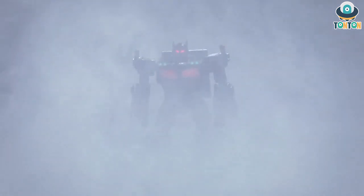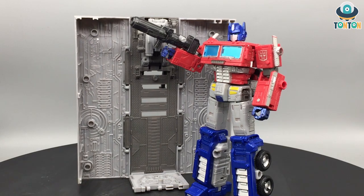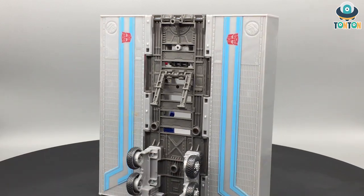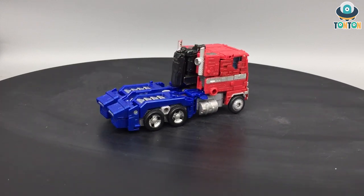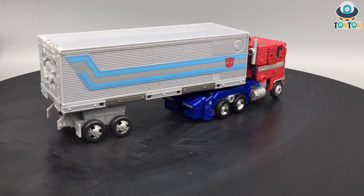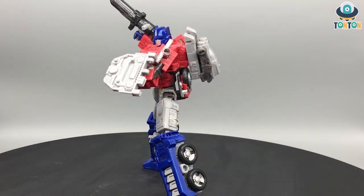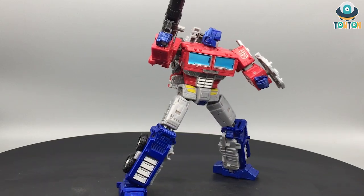Before number one, some honorable mentions: the Voyager Class Snapdragon and the Titan Class Scorponok. And for the number one spot, I have to mention the Leader Class Optimus Prime. He's a great toy that comes with a pack of accessories, and everything about him just feels great — the G1 color scheme, a transformation that's really close to the Masterpiece, and the Matrix of Leadership. From this toy we've also gotten the Shadow Class version, the Netflix version, and the dead Optimus version. That's quite a lot of repaints and retools. He's an excellent toy, highly recommended. And if you missed the Earthrise version, rest assured — he'll be released again in the Kingdom line.